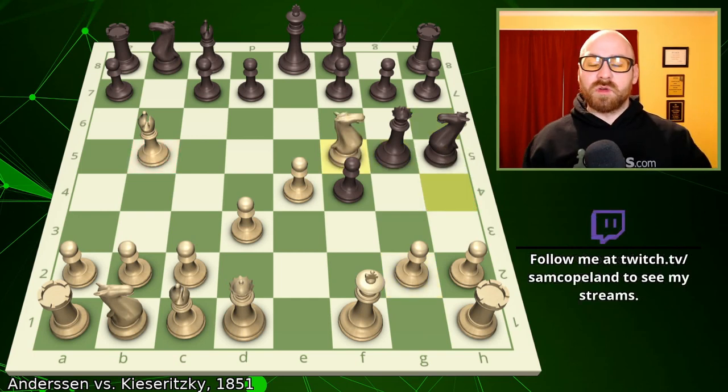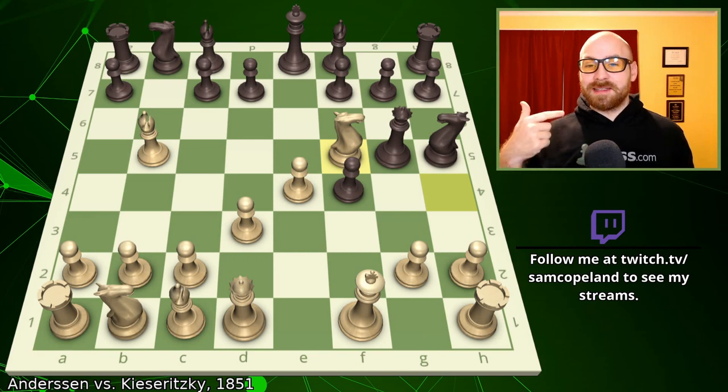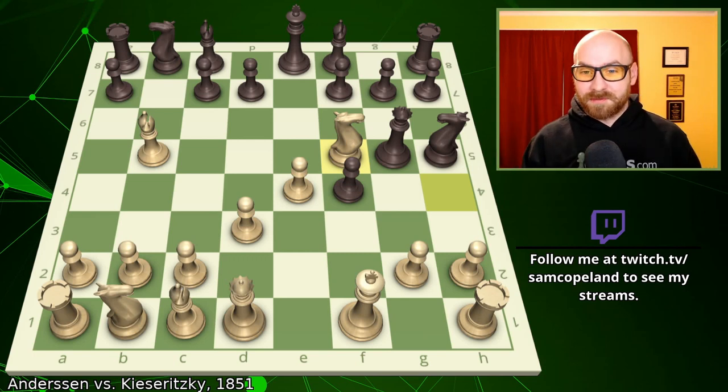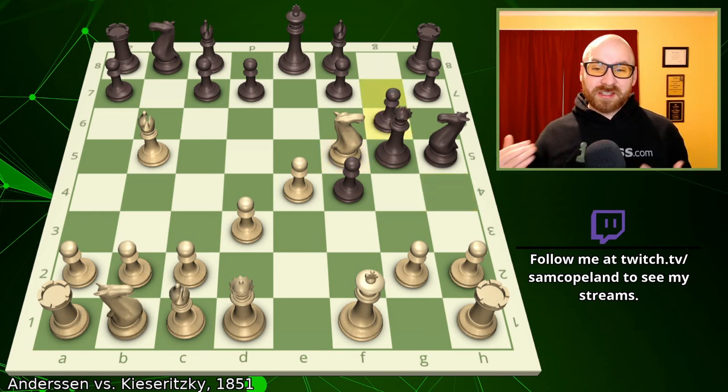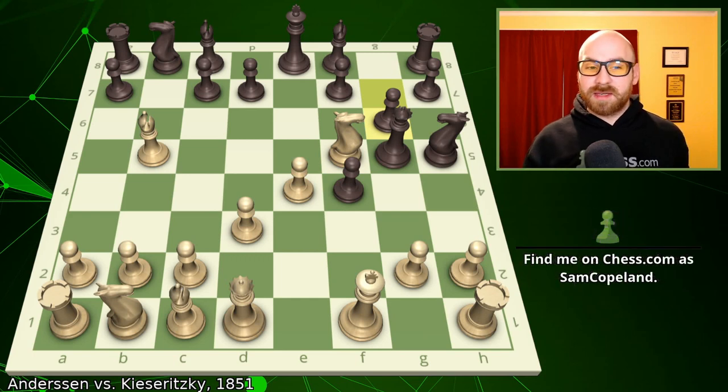Andersen plays the move knight to f5, saving both the attacked knight and the attacked bishop on b5. Now, after this move, a strong move for Kaisaritsky was pawn to g6, which increases the pressure on the fifth rank as the queen is lined up with the knight and the bishop on b5, and it is also freeing Black's position around the king as the bishop on f8 may have more room to develop.